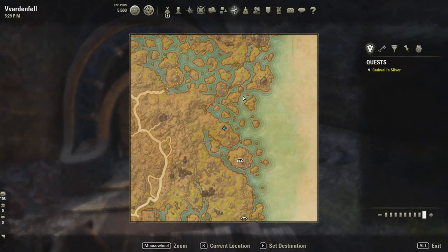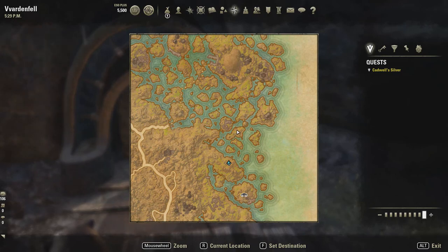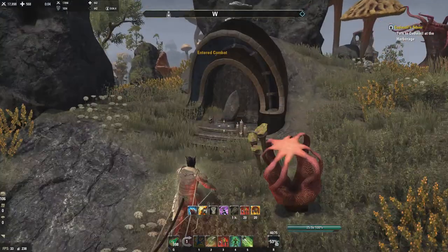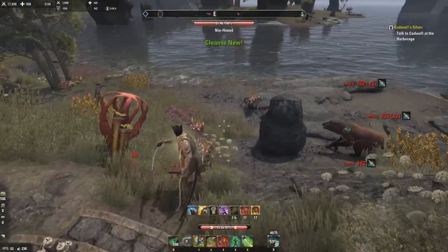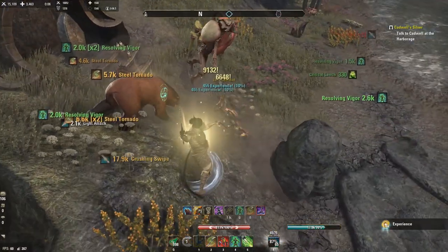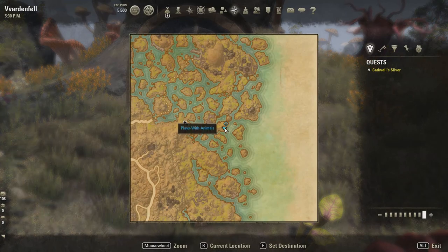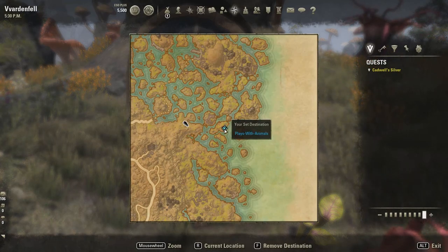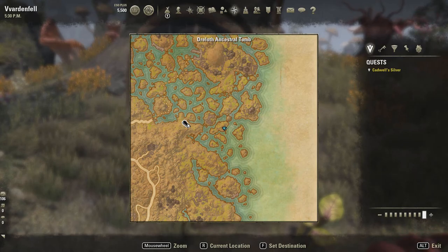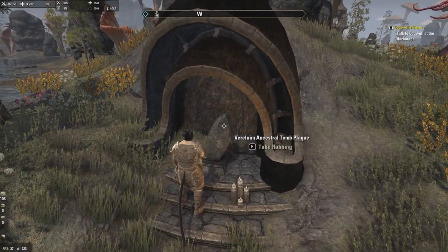Next one is twenty-five. We're going way out of order, but this is the most optimal route. It's right here — east of the Drelith Ancestral Tomb. It's the Varel Nym, and this was number twenty-five.